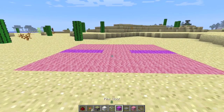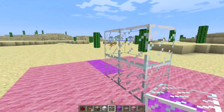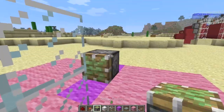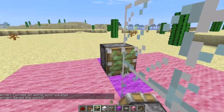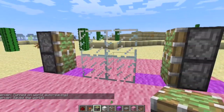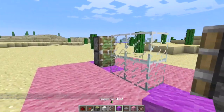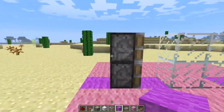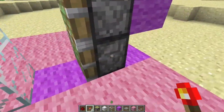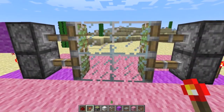So let us begin. First, we will lay down our doorframe — that's going to be the door, the part that opens. We want pistons on the second block away. The reason being that when it's closed, we actually want the pistons pushed out. The default state of the door has to be pushed out, because you want it closed by default.